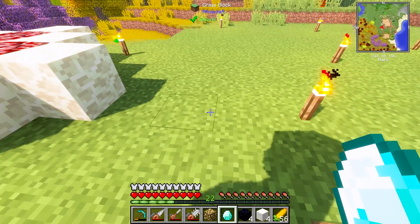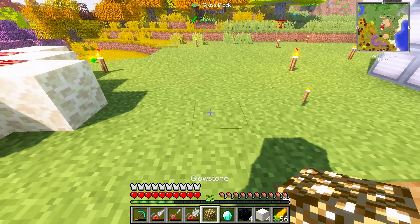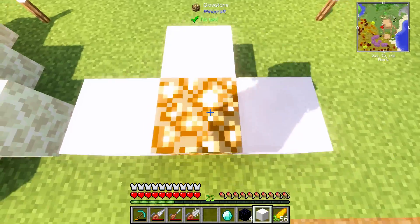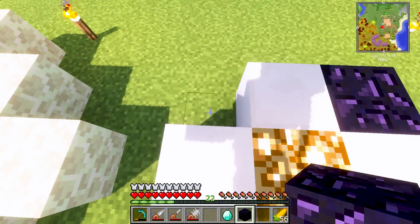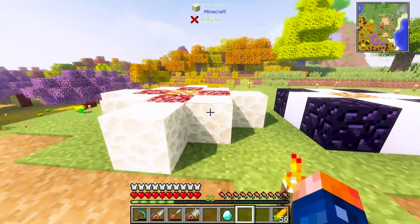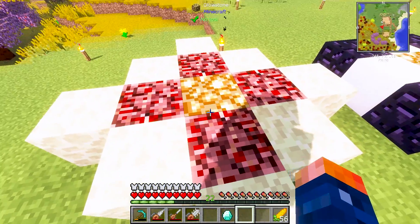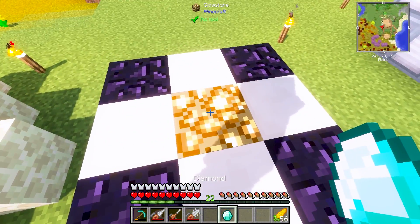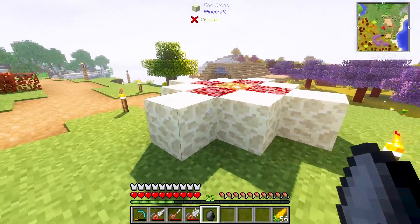There's another type of multi-block structure that should also work. That involves a piece of glowstone, all quartz on each side, and obsidian all around. This is another old school version — this was the new version and that was the old version. Anyways, we right-click, and there we go — we got an unbound soul shard.